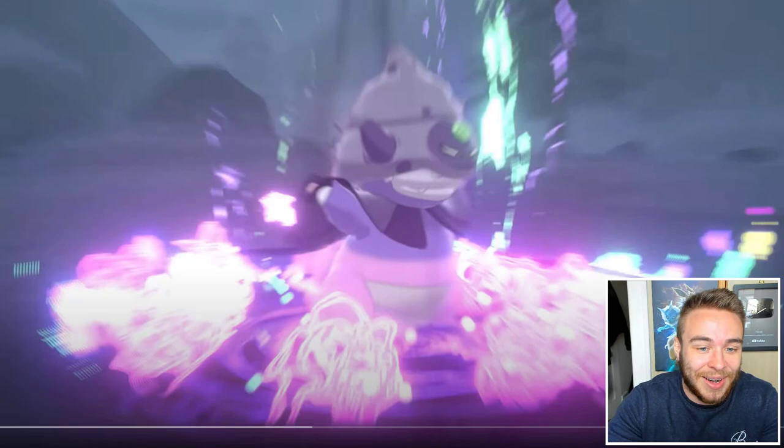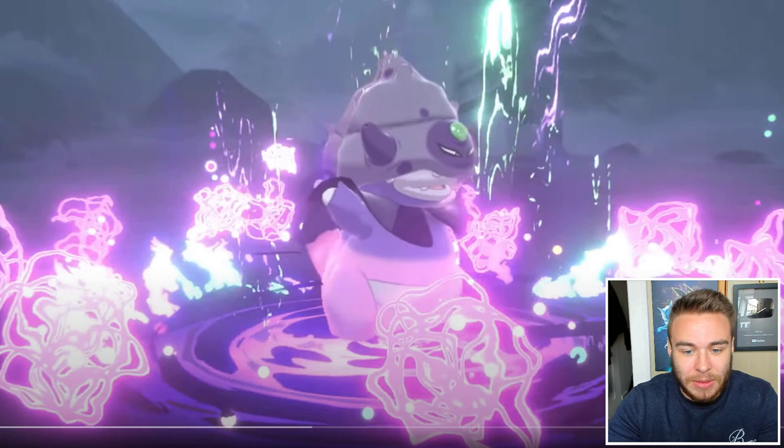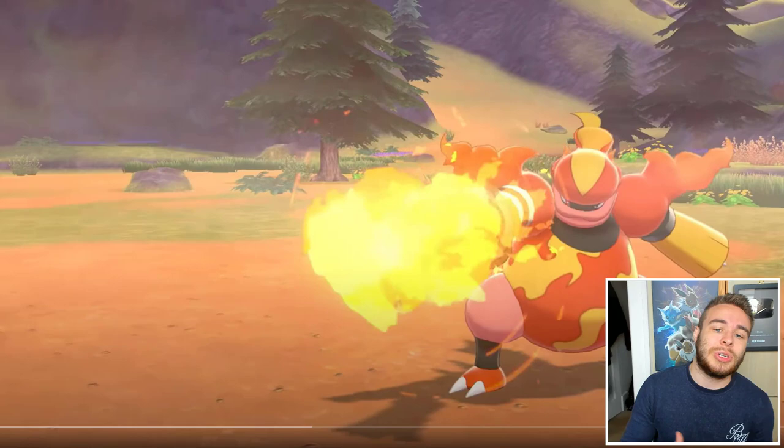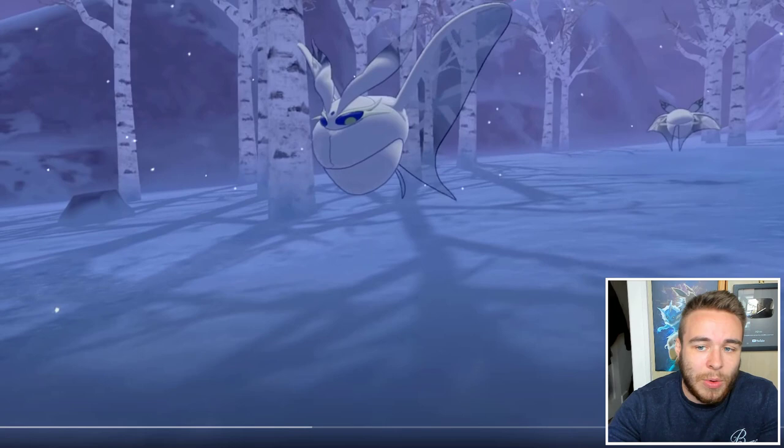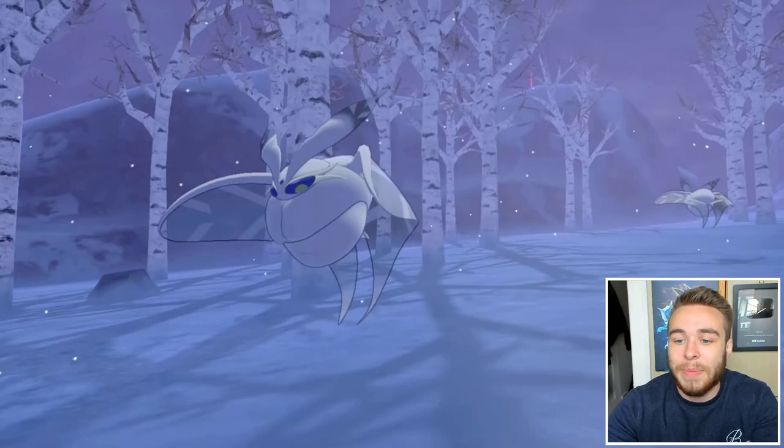I don't even know what move Galarian Slowking is using in the trailer — it might be its exclusive move. Then we have Magmortar. So right now it's just a bunch of returning Pokémon being shown. We have some Spheal there, so that's the whole Spheal line. We have Carbink and Snom's evolution — Frosmoth — just floating about, chilling. And then we have Avalugg — they look like Mario platforms — and that's Avalugg there.